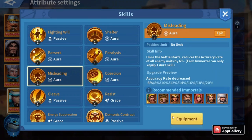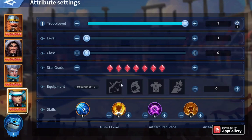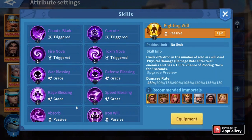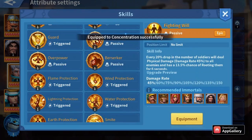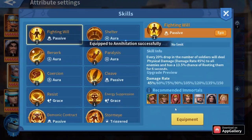The third skill for Yoshida will be the aura skill. The auras we're going to use are Malice, Weakness, and Misleading. For Merlin, I used him as a hyper carry — with Concentration and Annihilation; both skills deal so much damage together.